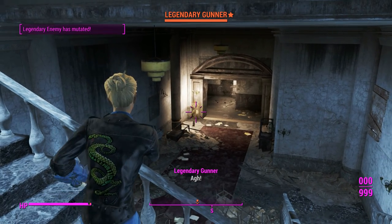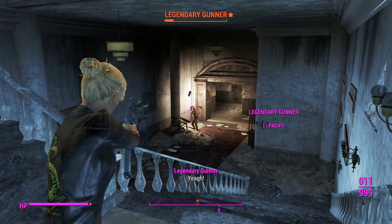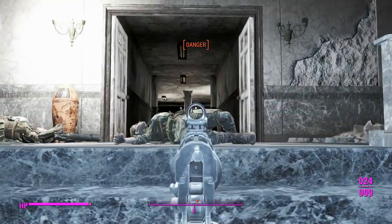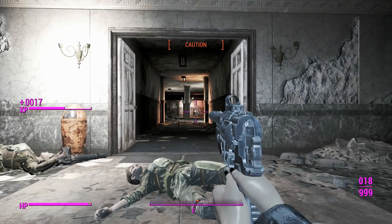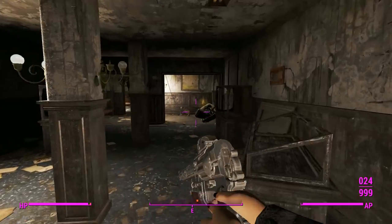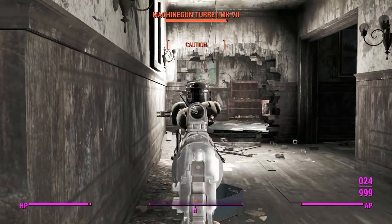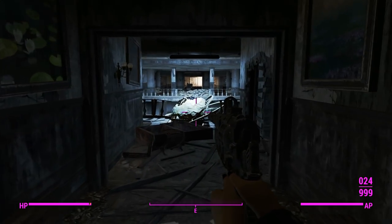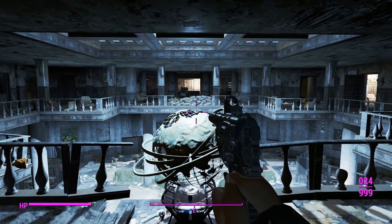They've got an irradiated gauss rifle so we'll just spam the trigger. This thing fires pretty fast — about the same speed as a regular advanced 10 millimeter pistol. We'll kill this last turret with a sneak attack crit and that's Gunner's Plaza cleared. Not a bad run — definitely impressed with this Creation Club weapon; looks like they've actually done well with it this time.